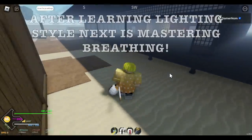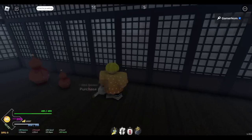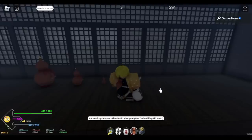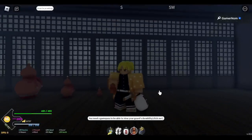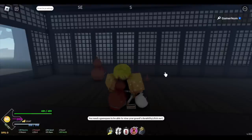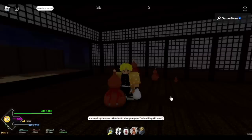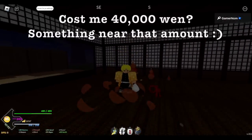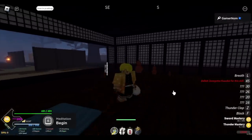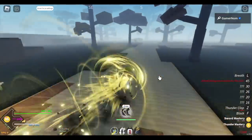After learning the lightning style, next is mastering the breathing. This is easy — took me like 30 minutes. We have three gourds to buy. The first one costs 200 yen, and I think you need to destroy three or five of those. The medium one, you need to destroy seven. In total I think 30,000 to 40,000 yen is what you need to max out your breathing style. I have another account and I just gave the yen of that account to this level 1 account. Breathing at 155 is the cue that you've already maxed out your breathing — now you can run faster, you don't need to breathe most of the time, and you can heal your HP while breathing.